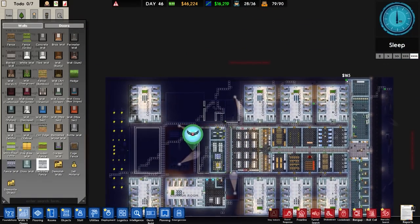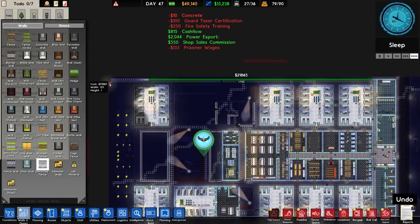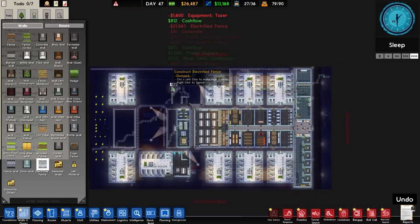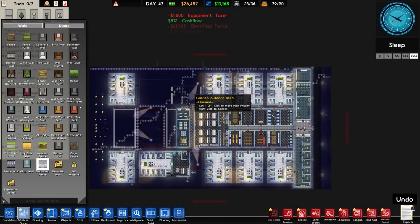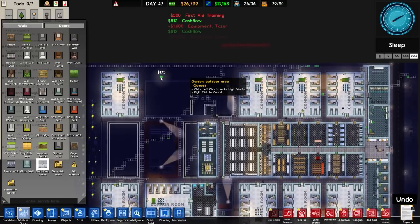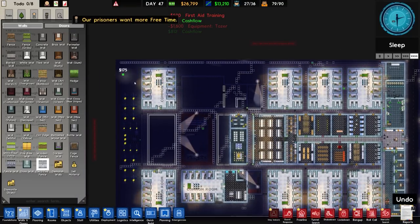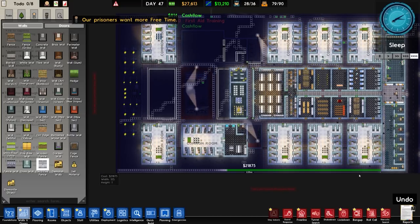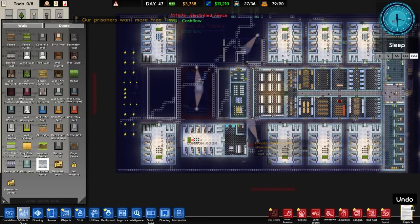The big job - this is walls and doors. We are going to spend 21,865 on just over a quarter of the electric fence. We'll do the one down here because those are the two dangers.